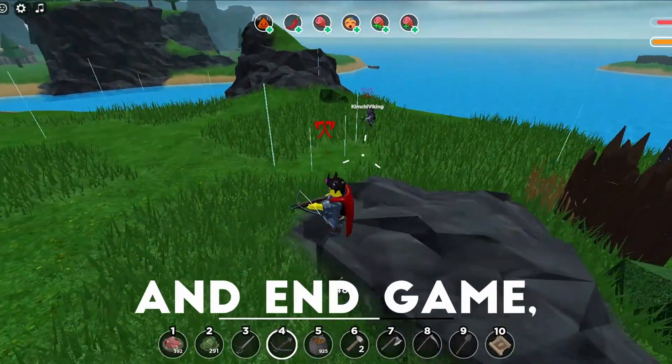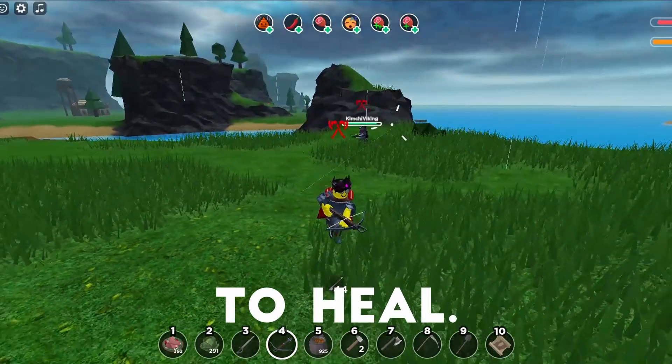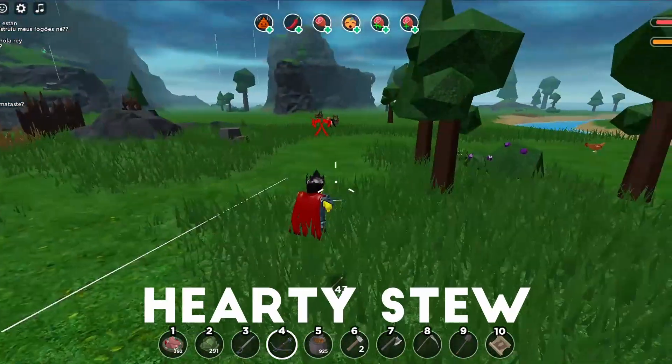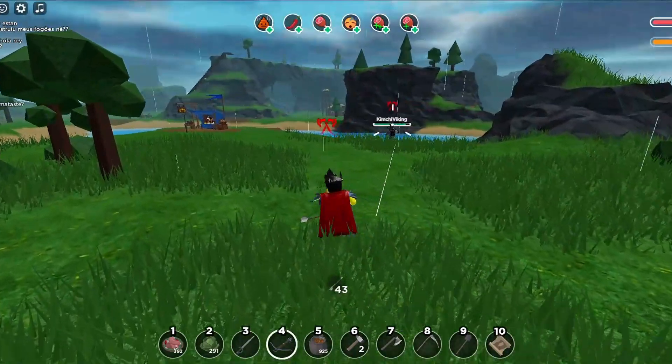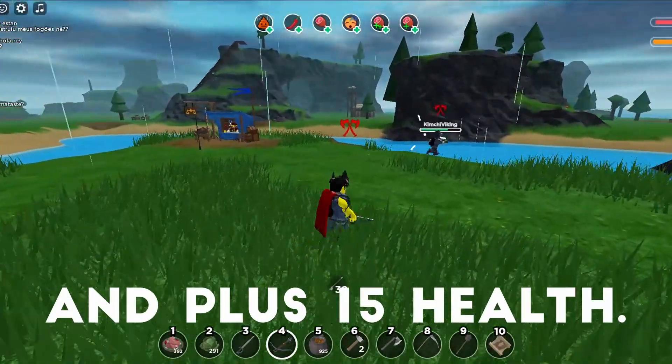For late game and end game, which is blue steel to dark steel armor, use hearty stew, spicy meat meal, and cabbages to heal. Hearty stew gives plus 10 health and plus 5 health bonus, and spicy meat meal gives plus 5% speed from spicy foods and plus 15 health.